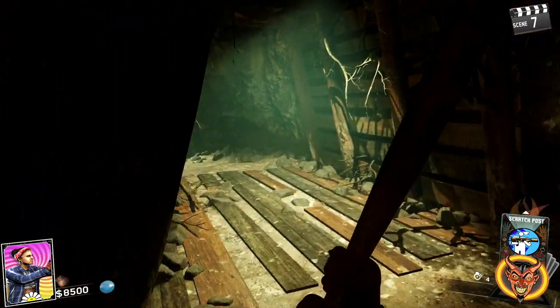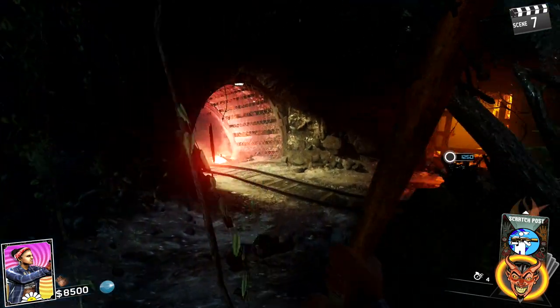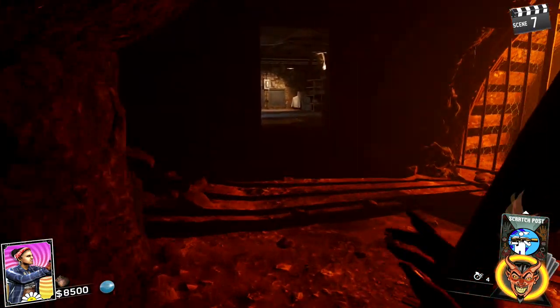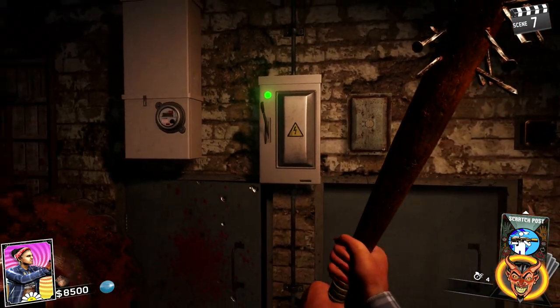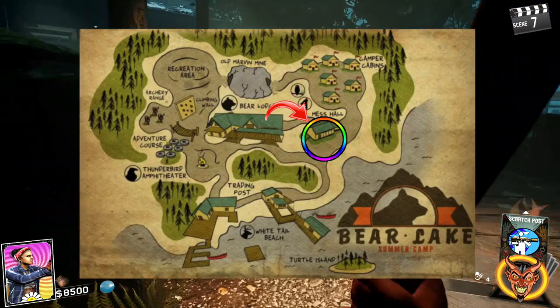Come through the mines and keep going until you get to the outside area. Go left and down under the mines, carry on going straight, and you'll be inside the power room. Turn on the power — that's going to activate the doors and also turn on the perks.